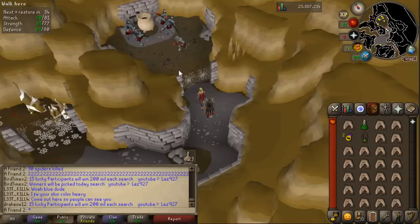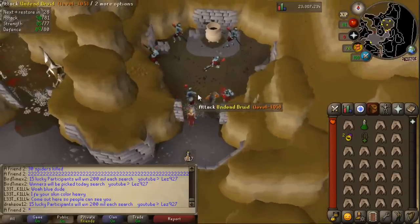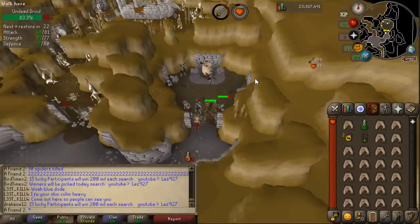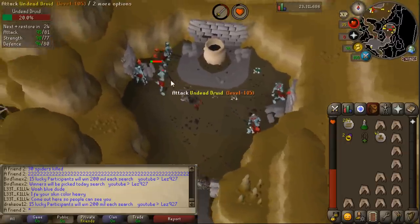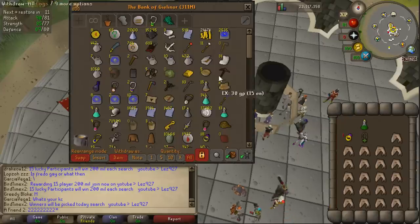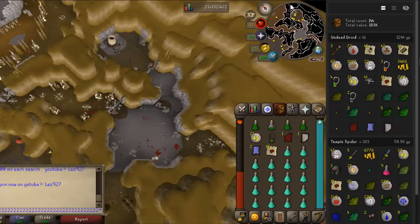Now let's go deeper and try to kill these undead druids. I'm wondering if these guys drop herbs and stuff, because druids are usually associated with good herb drops. These are quite high level and they seem to use mage, so I'm gonna use mage armor against them. I did get a few herb drops, and they also drop mud runes, which is useful for that one runecrafting quest. But after 15 minutes I already got killed twice — these guys hit so hard, especially with magic.